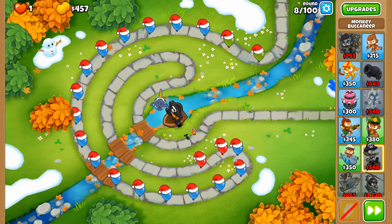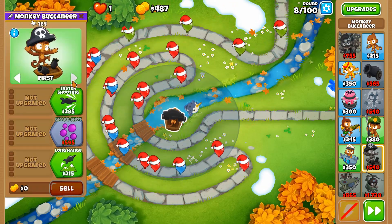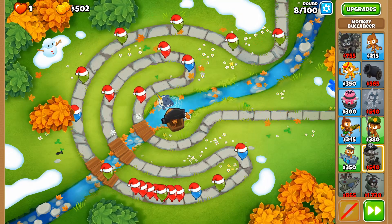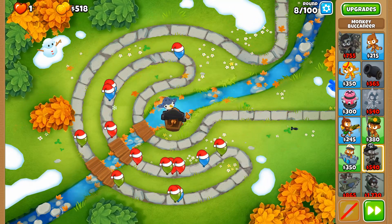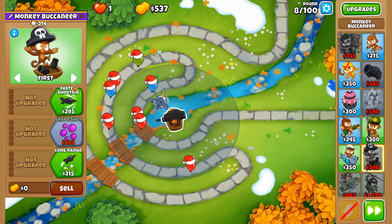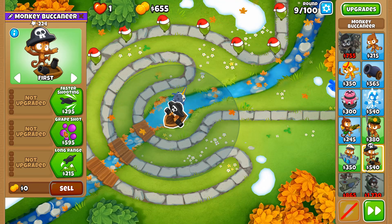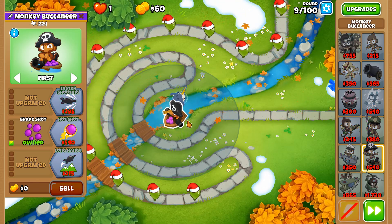So we either have to go with last or strong, so that we can either pop as many as we can or slow down the frontmost ones if they are the strongest. Unfortunately it seems like this is going to be a double-edged sword strategy. There we go, that's much better — let's go with Grape Shots.